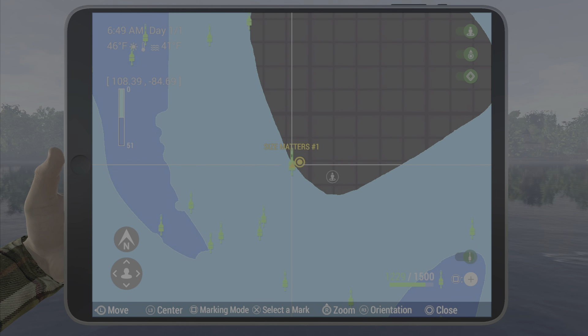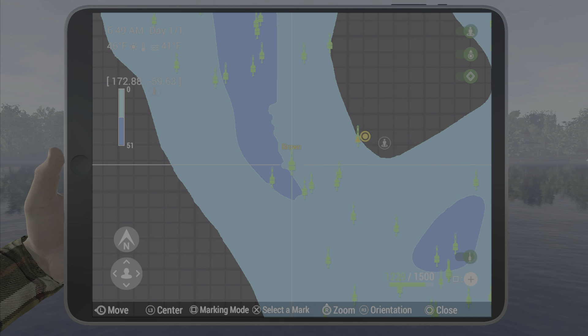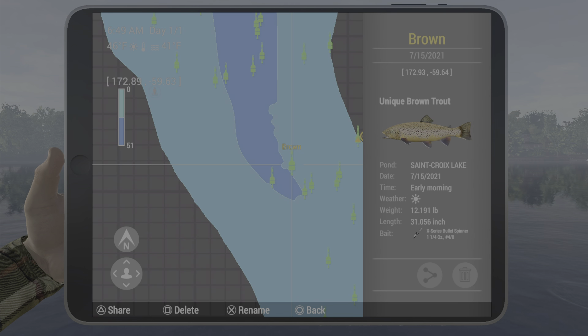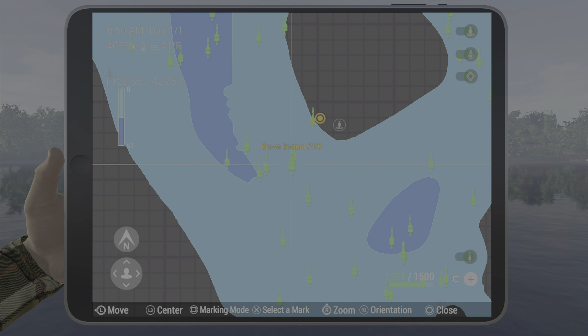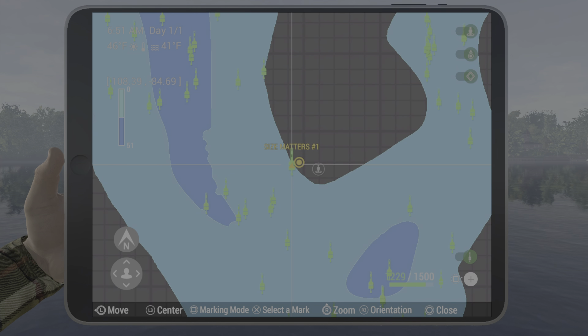The stand mark is at 108.3, negative 184.6, and the brown trout mark is at 172.9, negative 59.6. The bottom rod location is 129 by negative 42.5. This works pretty well — size matters as well. Hopefully this helps you out, we'll see you next time guys.